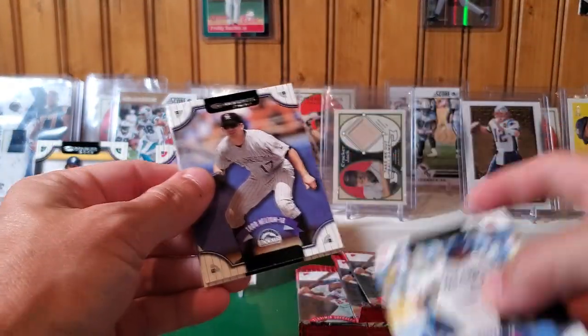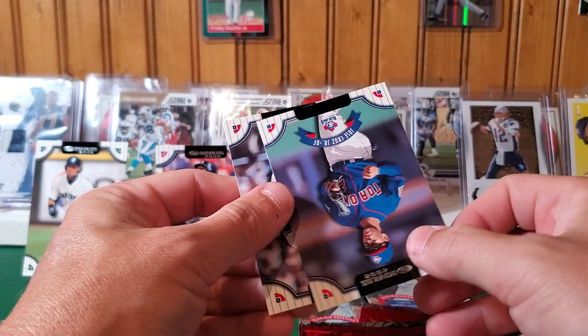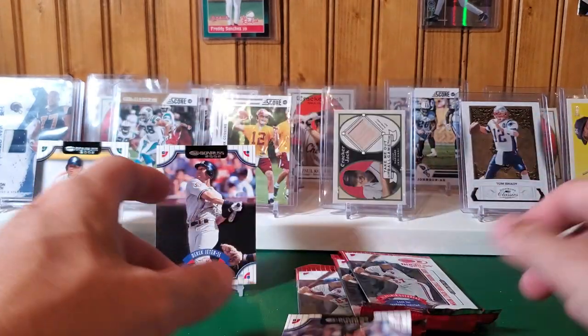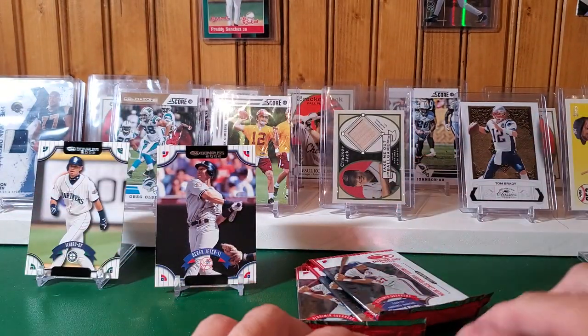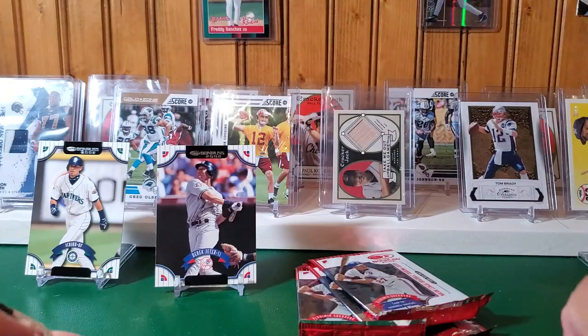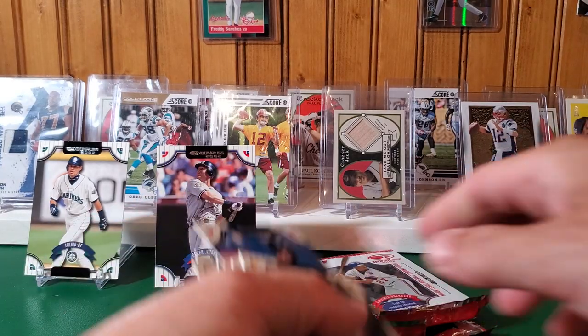Adrian Beltre. Todd Helton. Paul LaDuca. Jose Cruz Jr. John Smoltz. So far it's been pretty much all base, unless the rated rookies are some type of short print — not sure.